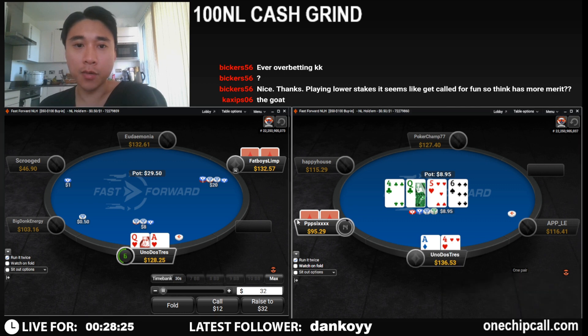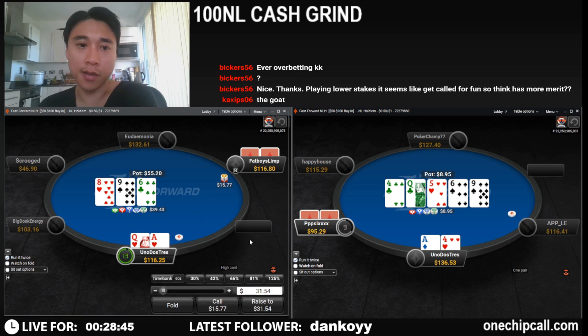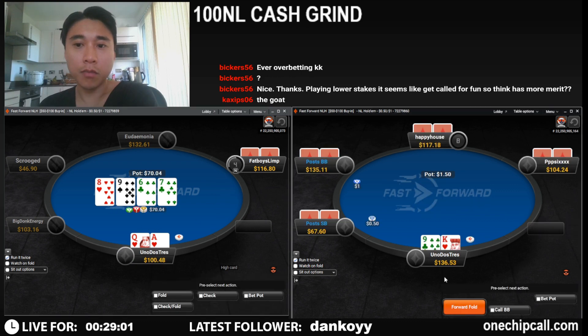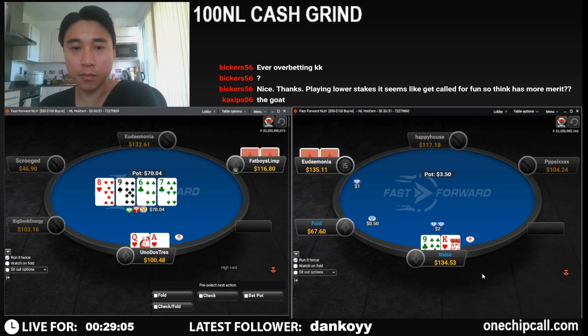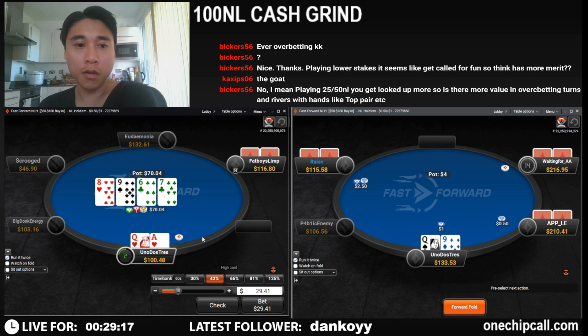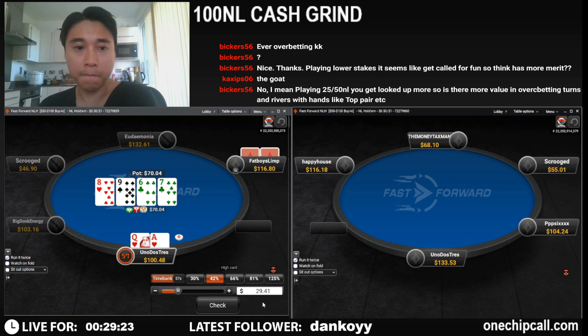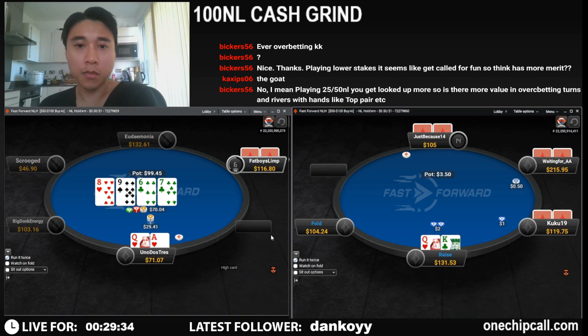Ace-queen suited — we're just going to call. We'll be continuing versus small bets here. We should be checking this quite often, which he does, so I think we're going to have to bet the turn and then shove the river. I don't see him ever shoving on the turn here.